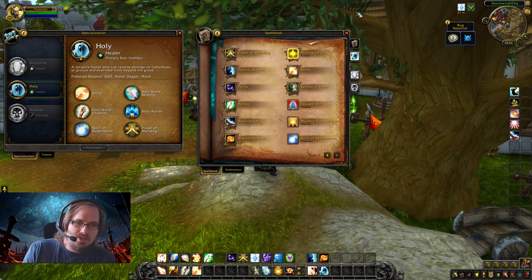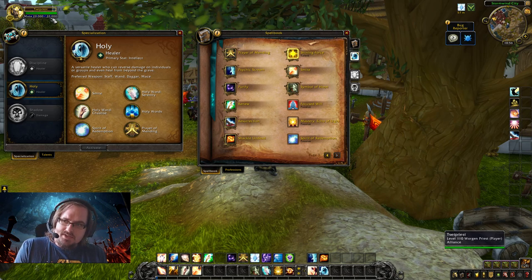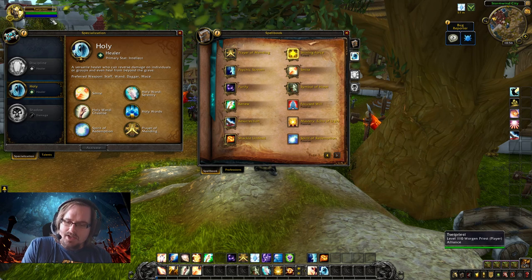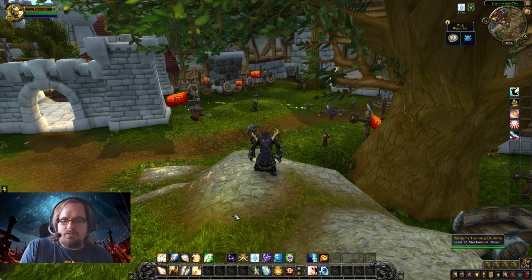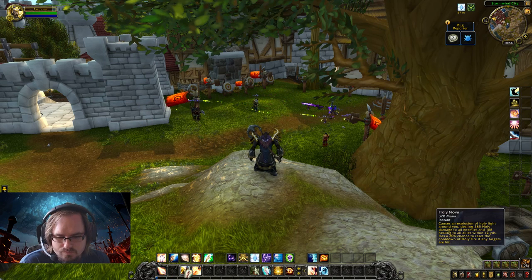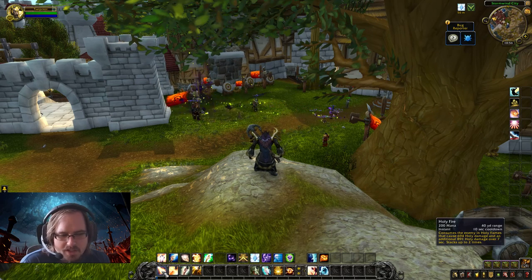The only passive that's super relevant is Focused Will for that passive damage reduction. Now let's talk about the resource available to the Holy Priest: you have one resource, mana. Generally in outdoor content, your mana is largely irrelevant — you're mainly focused on the cooldowns of your abilities in order to make your rotation make sense. For the Holy Priest, we have four core abilities to work with, so let's talk about them. You're going to start combat by casting Holy Fire.